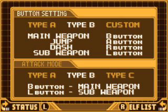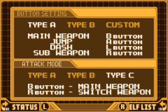These are the different types of controls. You can have Type B, which switches the main weapon. Custom, which you can rearrange. And there's Type C, which also switches weapons. I was going to do a run with that but sometimes I got confused.